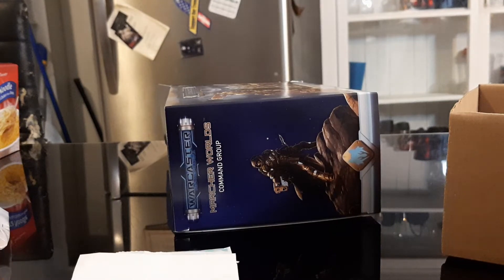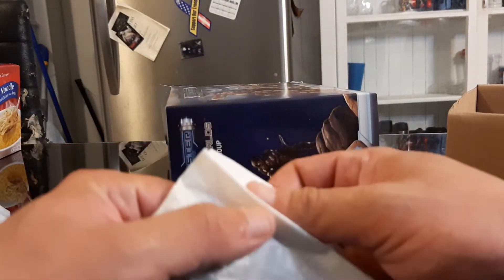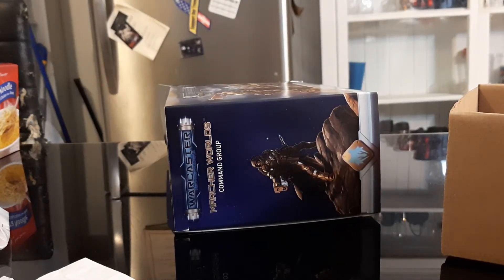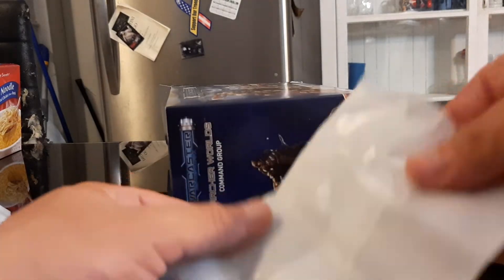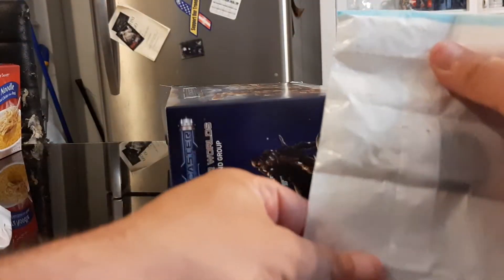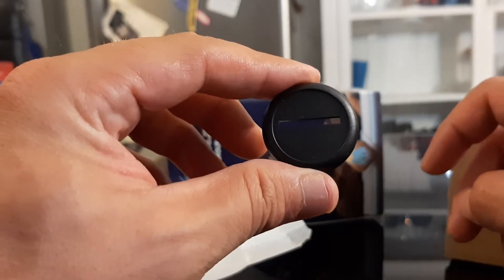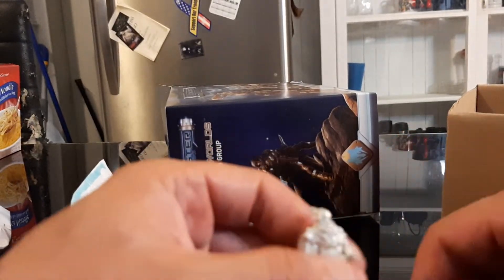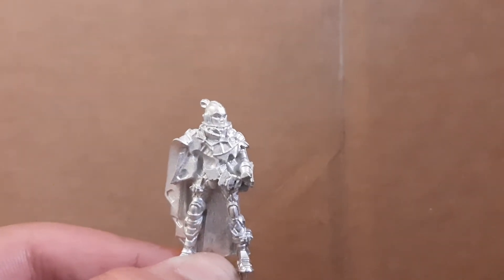So here we've got the two 20mm bases. Now we'll open up this bag first and figure out what's in here. Right here is the Hunter Solo. She sits on a 30mm base. Here's the Solo herself — here's the back of her, and here's her backpack.